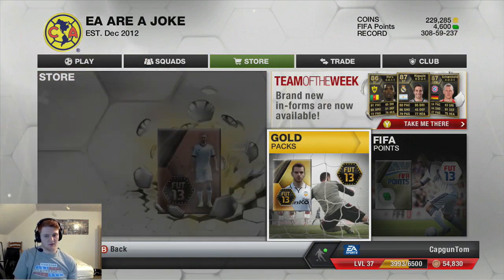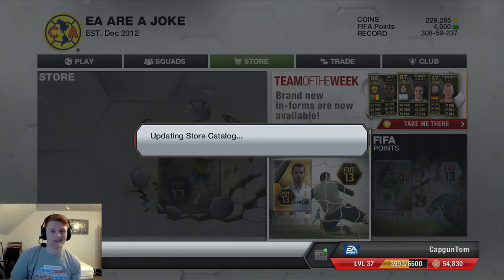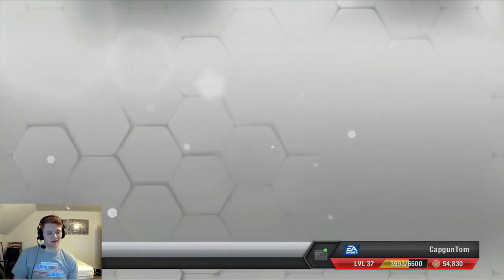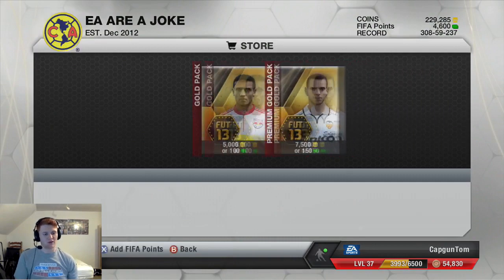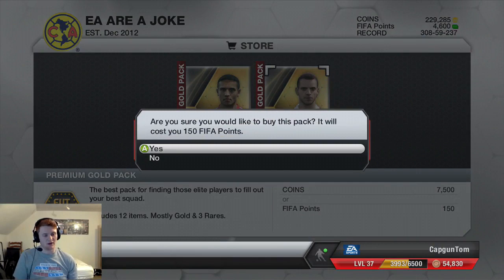We're going to the store, going for the gold packs, and we can see that we do have that 4,600 FIFA points all raring to go. We did manage to pull an in-form last week — managed to get in-form Courtois. Let's hope we get something a bit better this week, although last week's pack opening was exceedingly good.